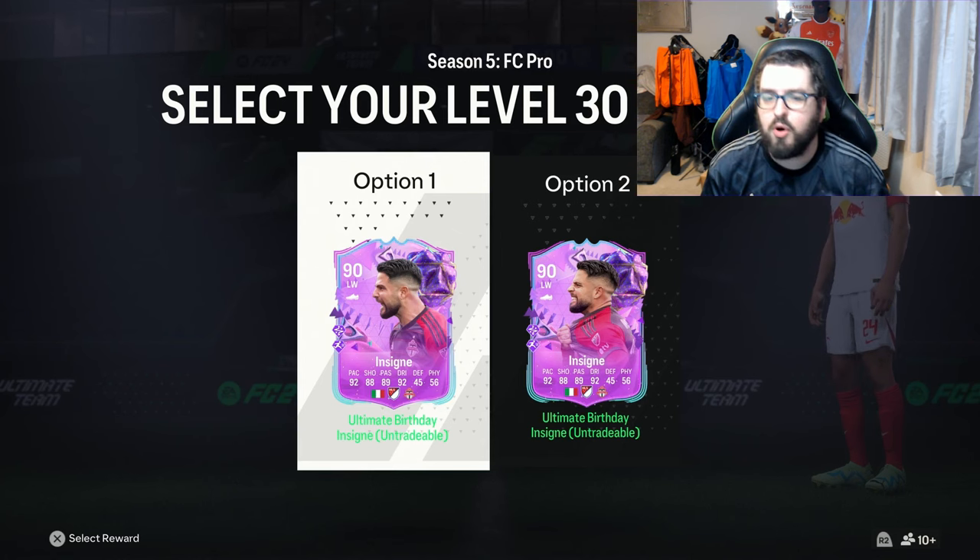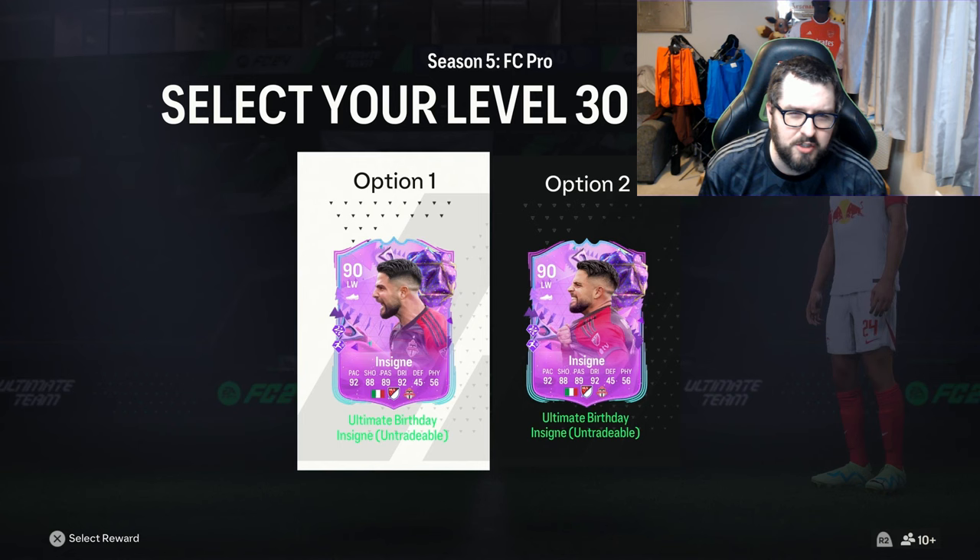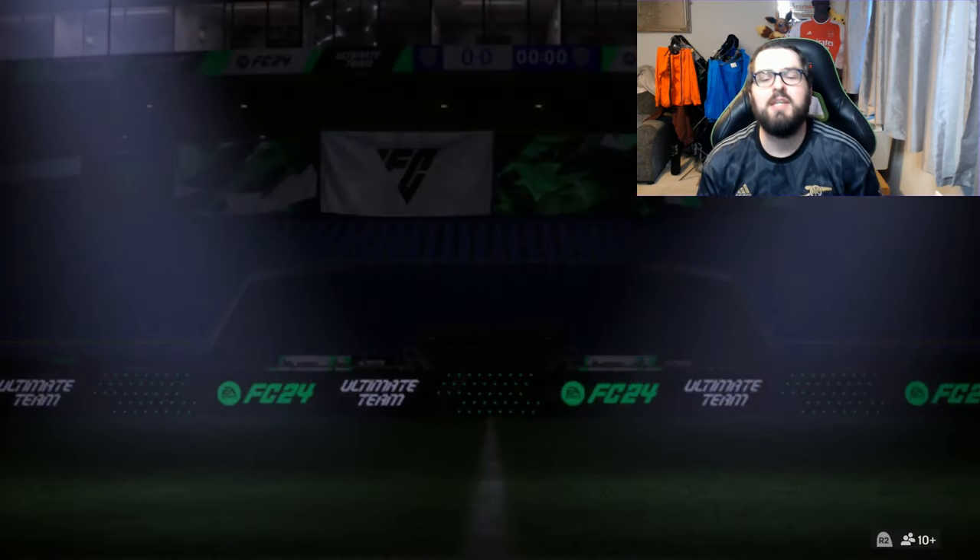Normally I would pick weak foot over skill moves, but for this review I'm actually going to be a little bit different. I'm going to go with the 5-star skill moves, 4-star weak foot — so I'm going to go with option number one.